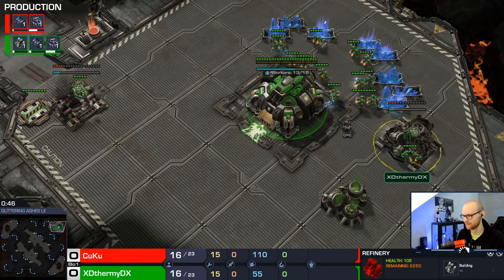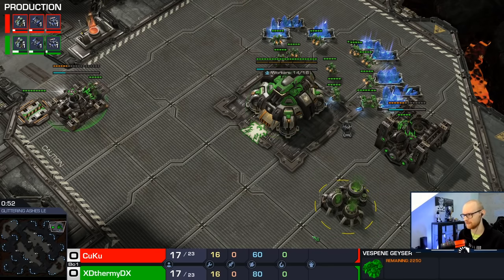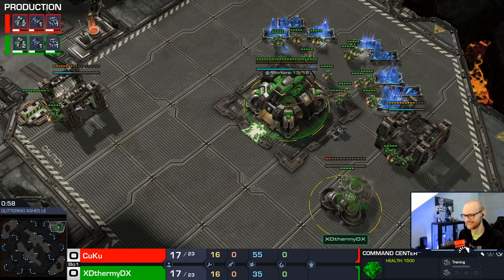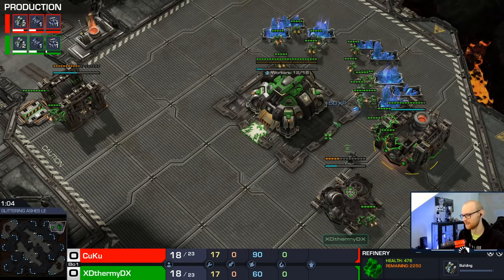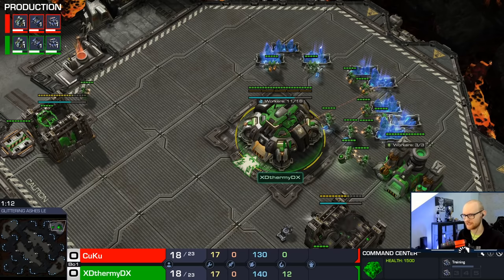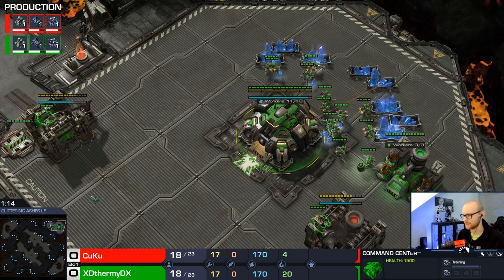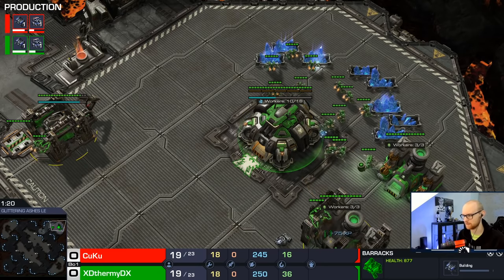We're going to start out with a barracks first, followed by a gas — double gas. It's probably the only way to really be safe in TVT. So you go 16 barracks, 16 gas, 17 gas. The perfect scout timing is actually to rally your 17th SCV out. Now on the new maps, all of those maps are actually enormous, so on a map like Glittering Ashes you might even want to send it out earlier — I'll explain that in a bit. For now it's just a super standard double gas opener: barracks first, then double gas.